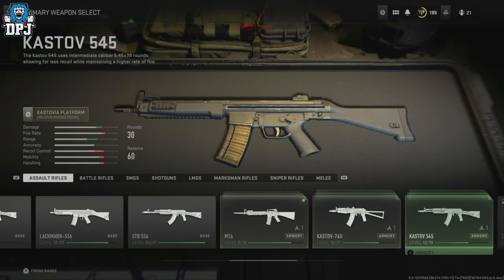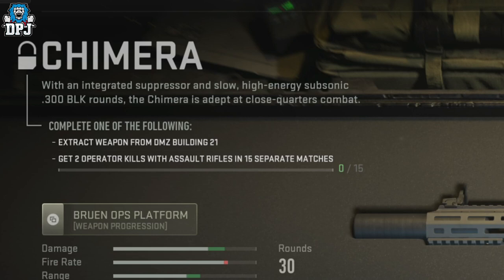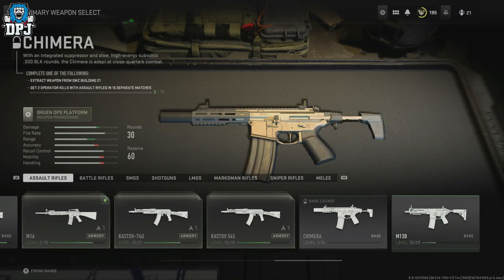The requirements to unlock this weapon are either getting two operator kills within the multiplayer side of the full base game, which you'd have to pay for, or by going into DMZ and locating Building 21. However, Building 21 is not in the update yet. So if you only have the free Warzone and DMZ modes, you actually can't get this weapon yet.